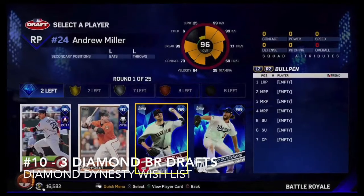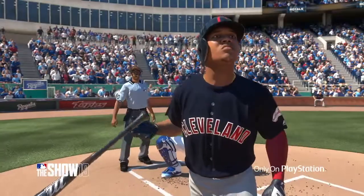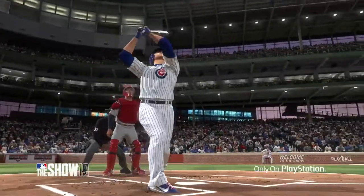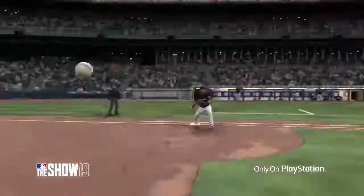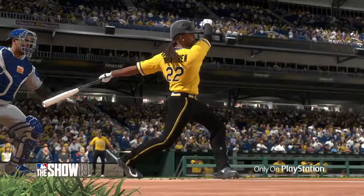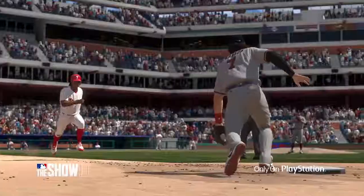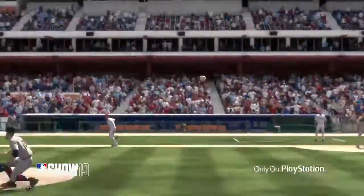Number 10 on my list is a 3-diamond Battle Royale draft. Pretty much every draft you are going to get 3 diamonds anyway, so they should just make it 3 diamonds guaranteed. With the gold round you're pretty much guaranteed a third diamond, so this is something they can easily fix — just add a 3rd diamond round and maybe don't give diamonds out of gold rounds.